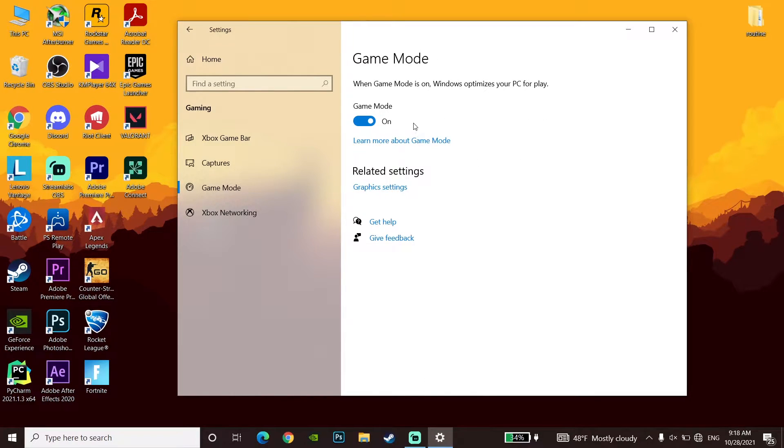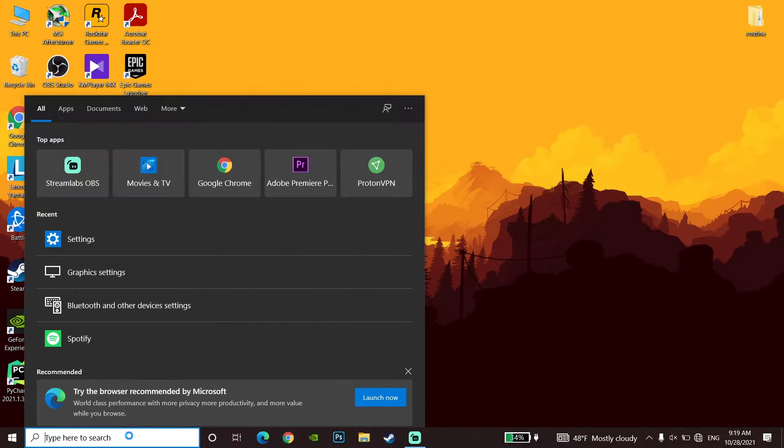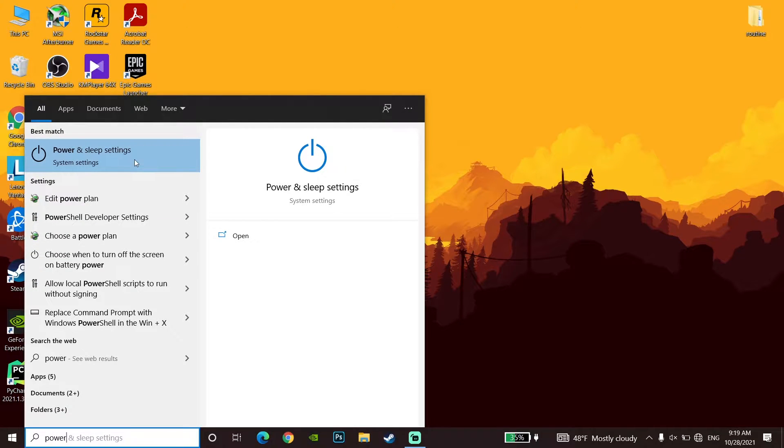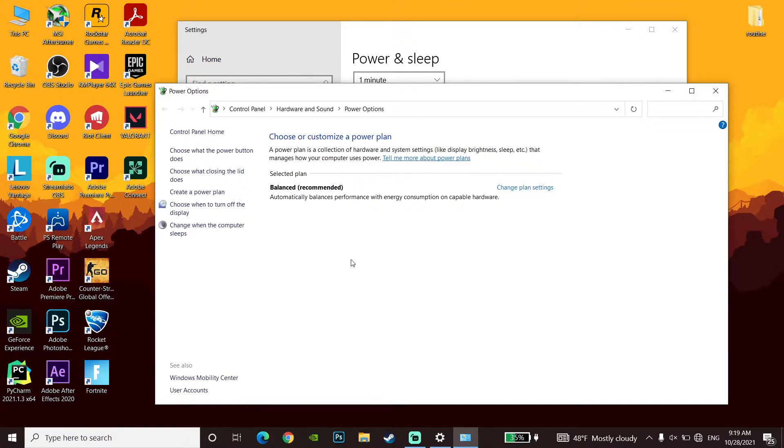For the next method, go to your desktop and type 'power settings'. Open Power Settings, scroll down and click on Additional Power Settings. Check the High Performance option. If you're on a PC you should see this option — change your power plan to High Performance, as this really helps fix FPS drops and stuttering.